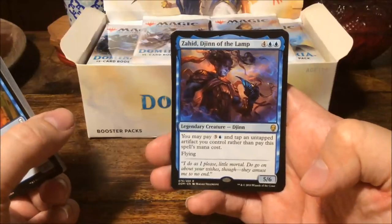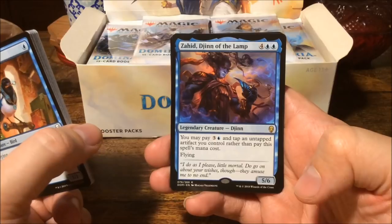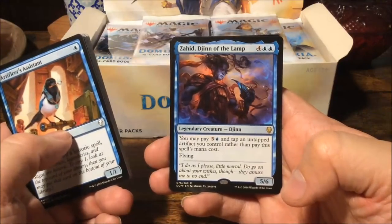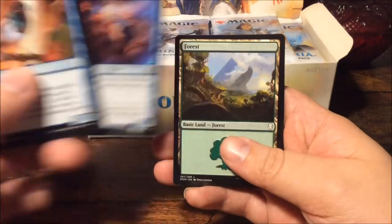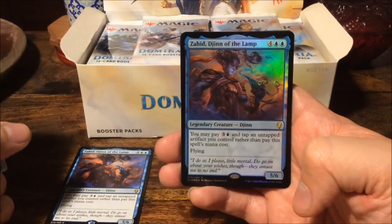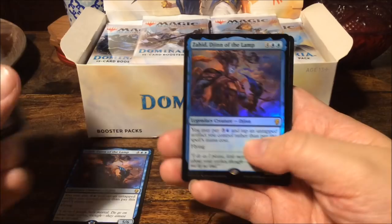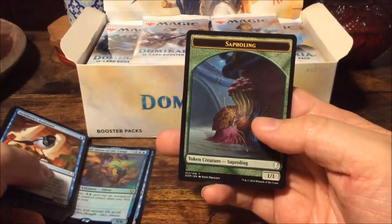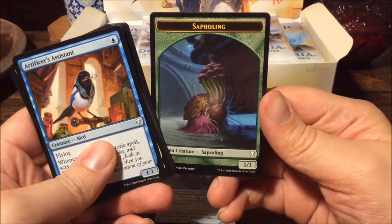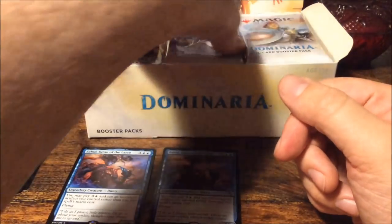The first rare is Heetgen of the Lamp — for six mana we get a five-six, and you may pay for an artifact you control rather than pay the spell's mana cost, and it has flying. And we get the same card but foil — so that's our foil rare early on. We also get a silly-looking saproling token.